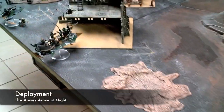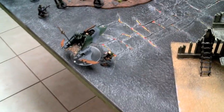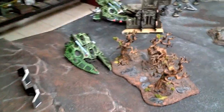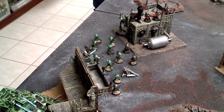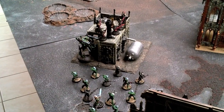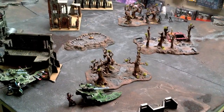For the Dark Eldar deployment: Reaver Jetbikes on the flank. It is Night Fight turn 1. Raider with Warriors inside, Venom with Witches, 10 Warriors with Splinter Cannon, Blaster, and Farseer, plus a Raider with Witches — by Raider I mean Venom and Venom — Venom with Incubi, and my Ravager. On the Eldar side: Falcon with Fire Dragons, Wave Serpent with Farseer and Dire Avengers, lots of Guardians with Conceal, Dark Reapers, and a War Walker.